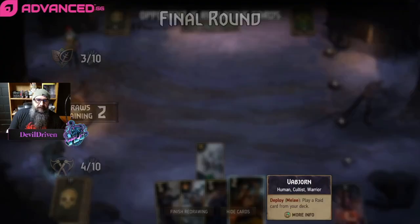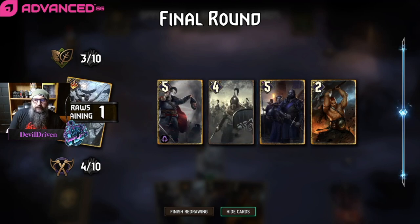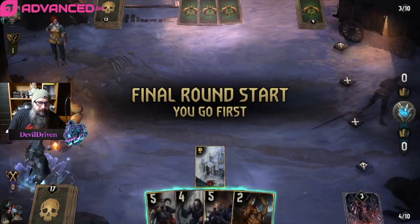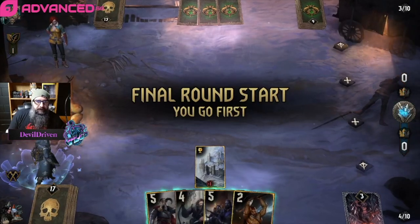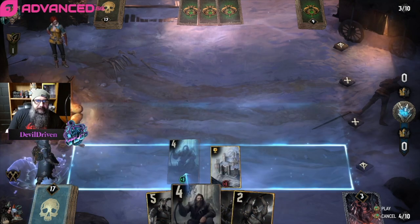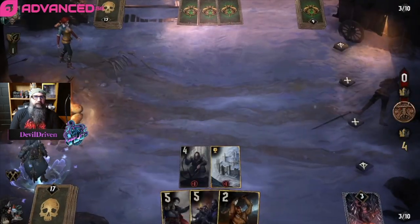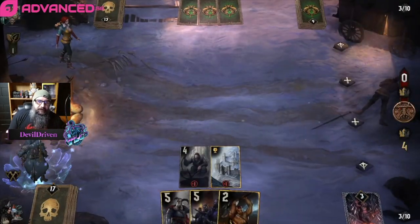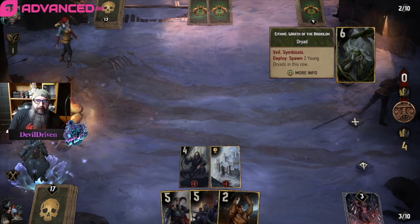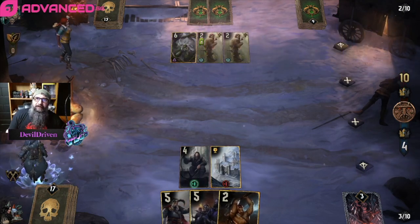We can drop Vabjar or drop this, because Vabjar can pull it and that's our worst card — nice. Beautiful. Alright, we go first. I think we just play the Hunter. He has Shaping Nature which hurts. But we saved our charges so we killed both of them pretty clean, which is real nice.